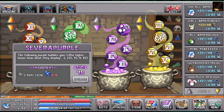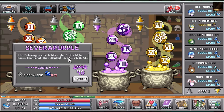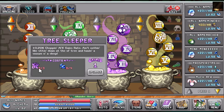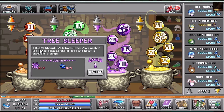Second to last is your Severa Purple, which is going to give you — at my level — a 1.85 times higher bonus than what is displayed on a lot of the bonuses we're looking for. And if you're capable of doing it — I'm not very good at Clash of Cans, which is the worship in world four — but if you can, Tree Sleeper is obviously very good because it's going to give you a 0.29 chopping AFK gain rate.